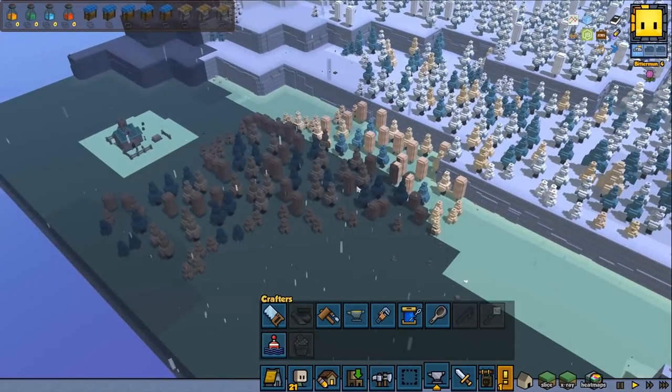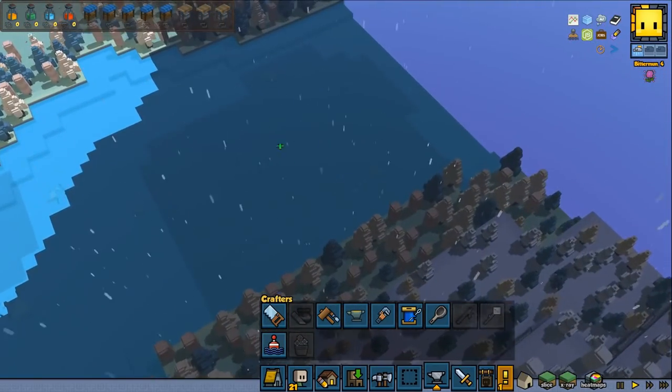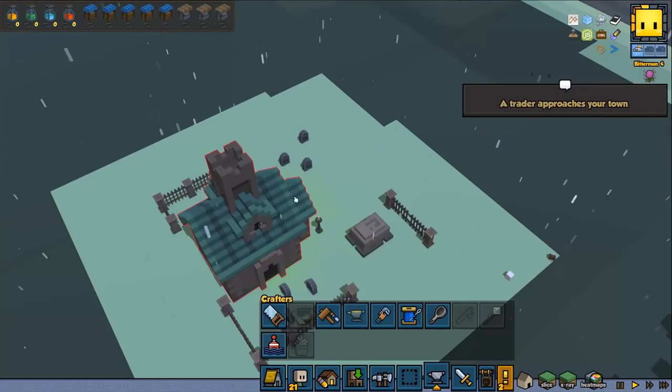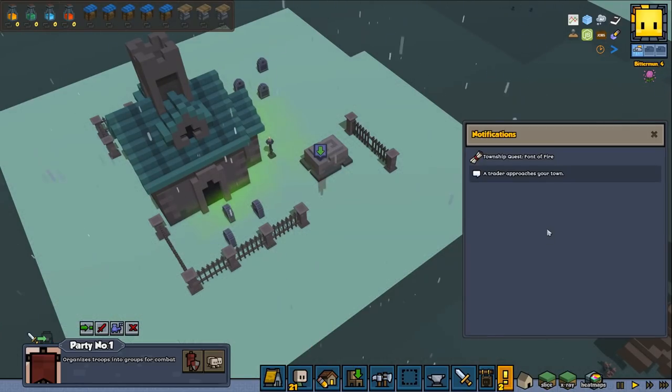Sometimes they do spawn little camps that have some Varanus around, and with those we could probably get a pretty good amount of meat, which would be awesome. But I don't see any — I do see this camp over here which I might want to go and break. So let's send our troops over there and make sure we toggle the job on so we will fight them.